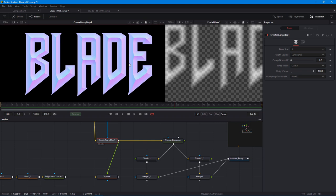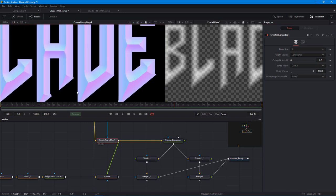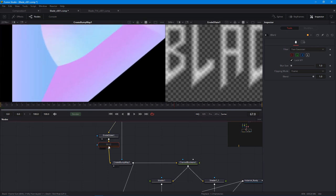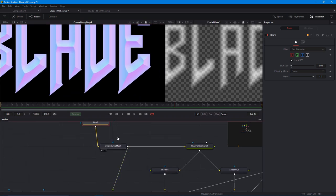For normal maps, position passes, and other technical passes requiring high precision, you need Float 32. With this normal map you can still get some artifacts — you sometimes get them with floating-point depth anyway, so set it to Float 32 and you're good. To fix those streaks, which come from anti-aliasing, you can blur slightly — you lose a little edge sharpness, but decide how far you want to go.